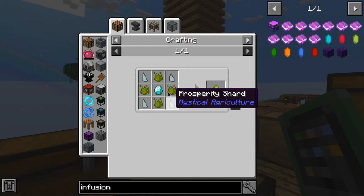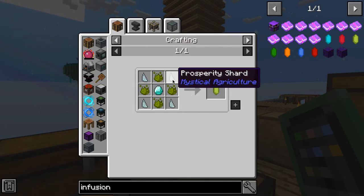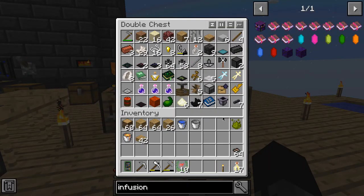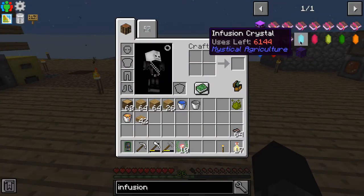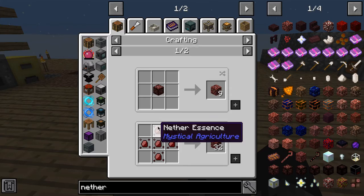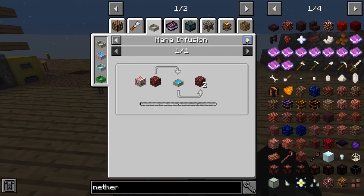I need prosperity shards, a diamond, and some inferior mesence — okay, that's not too bad. I need more prosperity shards which are kind of a pain to get. I have some netherrack here that I need to crush and then sift, and then I'll get some prosperity shards from that. Is there a different way to get netherrack? You can use the nether essence — this actually gives a lot if you have a can to use with it.